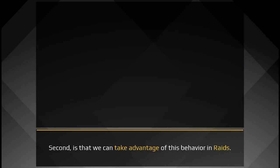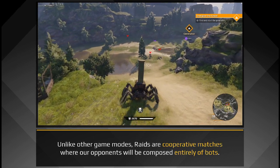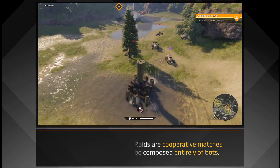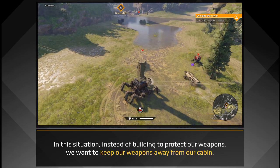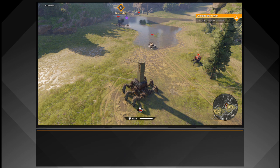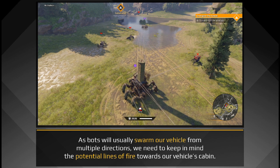Second is that we can take advantage of this behavior in raids. Unlike other game modes, raids are cooperative matches where our opponents will be composed entirely of bots. In this situation, instead of building to protect our weapons, we want to keep our weapons away from our cabin. As bots will usually swarm our vehicle from multiple directions, we need to keep in mind the potential lines of fire towards our vehicle's cabin.